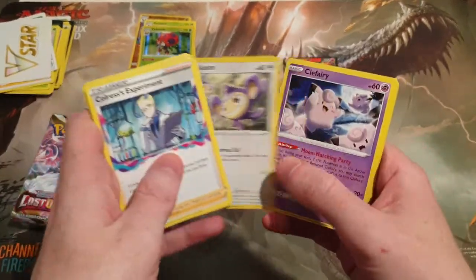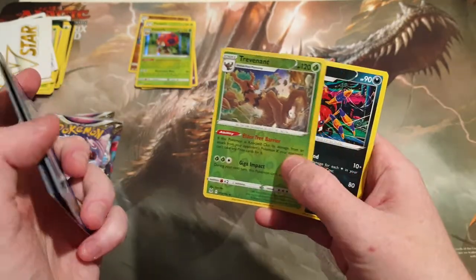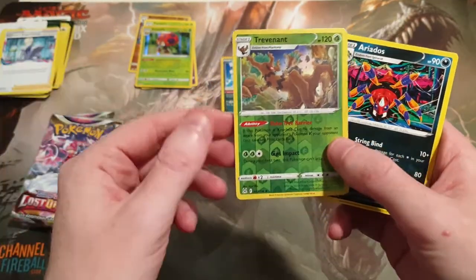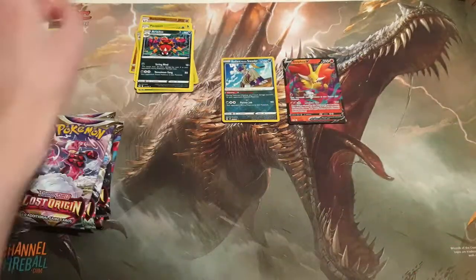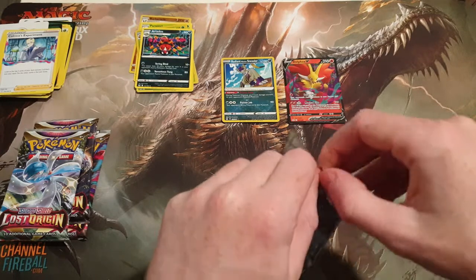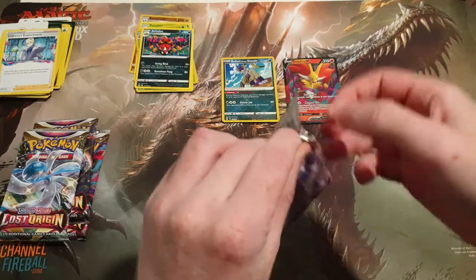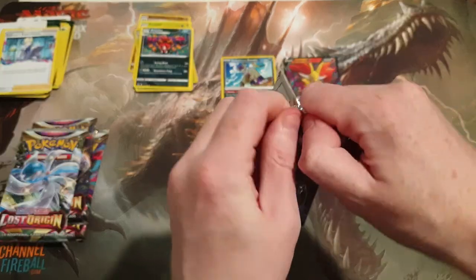Colorless Toolbox, Litwik, Spinarak, Aipom, Clefairy, Slugma. We have a Reverse Holo Revenant, and we have an Ariados. So four packs left — so far just one full art, one Radiant. We'd like some more full art cards.